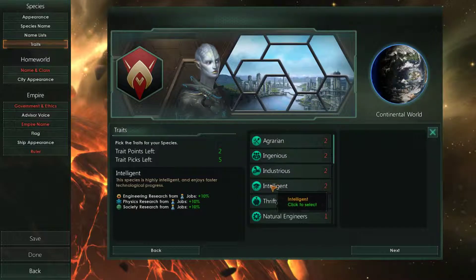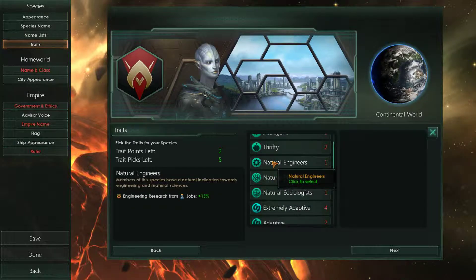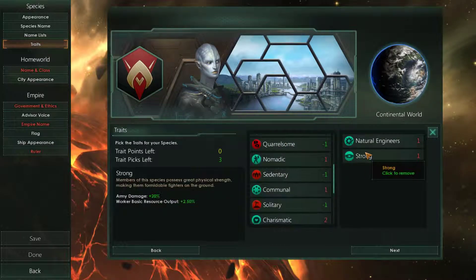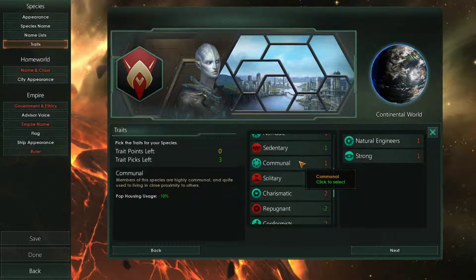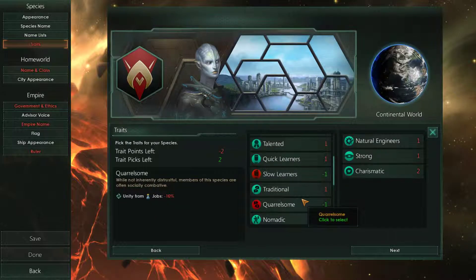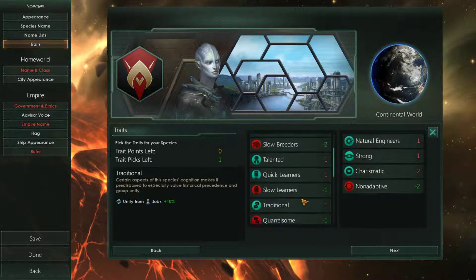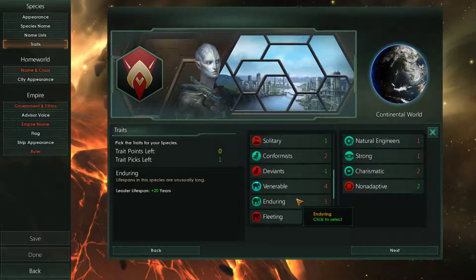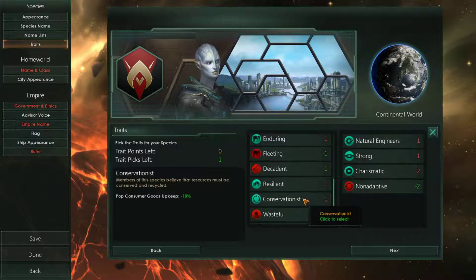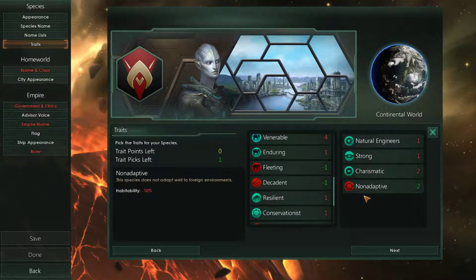So I think we'll go for research. I'm gonna take the non-adaptive trait because we're not gonna be requiring it — we're not only gonna be isolationist, so it's not like we're gonna be spreading it throughout all the empires. So our traits are: natural engineers, strong, charismatic, and non-adaptive.